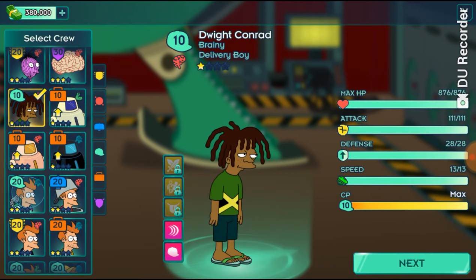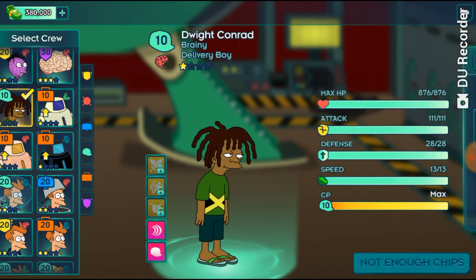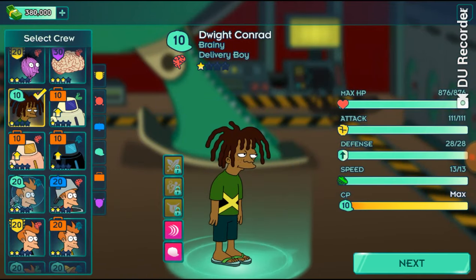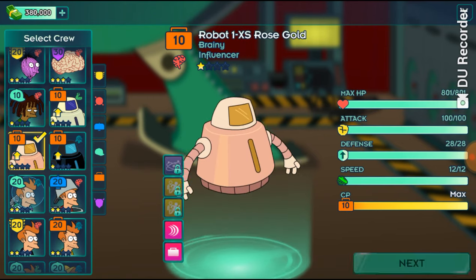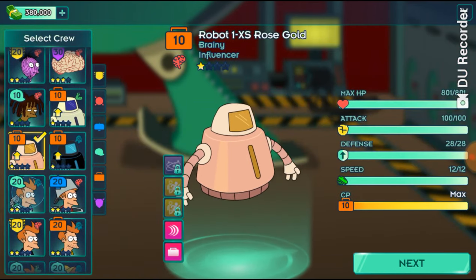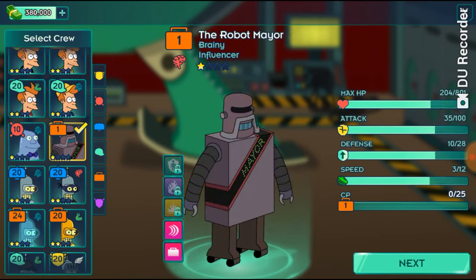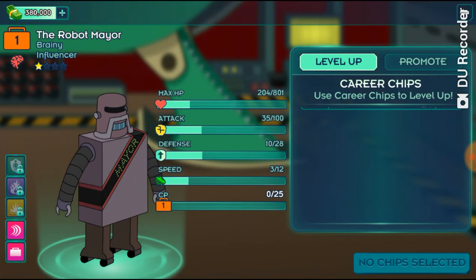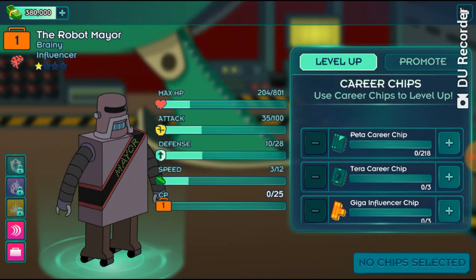I've just realized the whites are still level 10. Normally I leave them at level 10 if they cost discs, because I really can't be bothered to get discs anymore. Do these cost discs? No — badges. Okay, so here's robot mayor. They've actually changed this screen; I'm not entirely sure I prefer it.